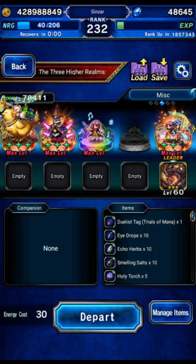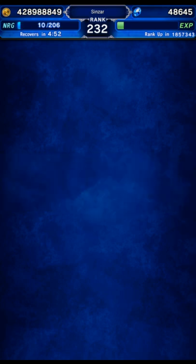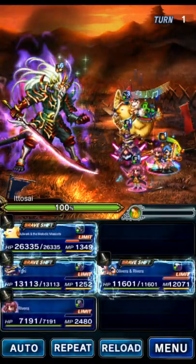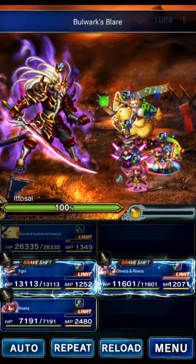We're going to use Olivera to OTK it on turn one. This is going to require an EX2 Olivera to start with the full LB, but Olivera is available in the Clash of Will shop. I might look at doing more budget-style clears later, but for now this is what we're doing.